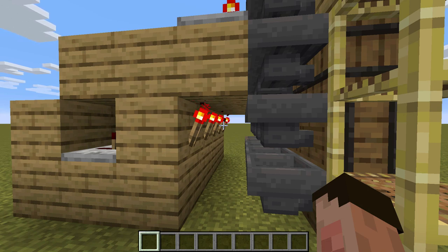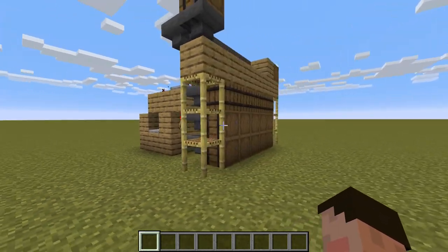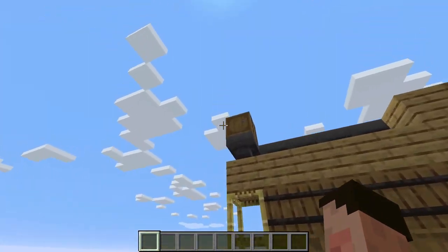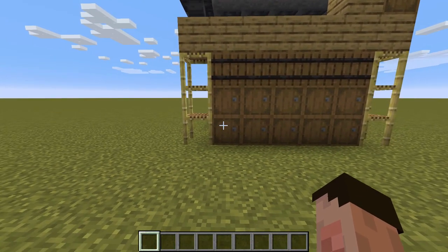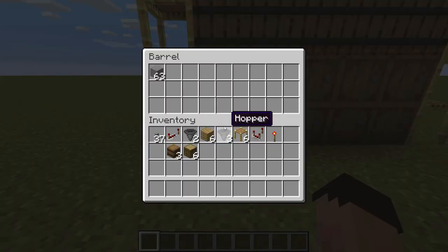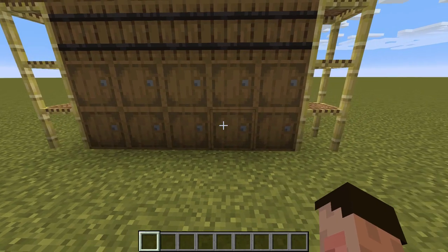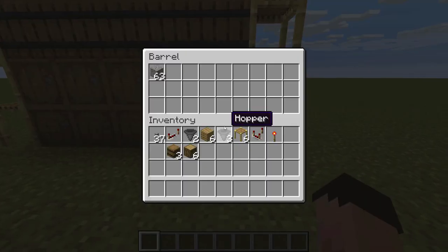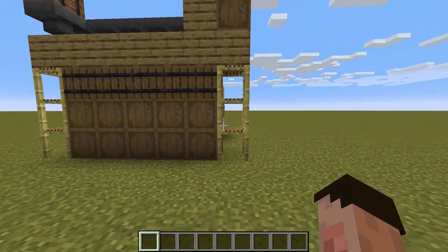All the torches are now back on, which makes me think we've probably finished sorting. We've got nothing left in the input barrel at all — all the items have flown through. Let's check the barrels: that's just got stone, that's just got dirt, that's just got sand, that's just got glass, that's just got gravel, and this one has got all the additional items. So that has worked beautifully.